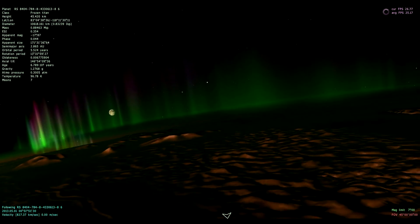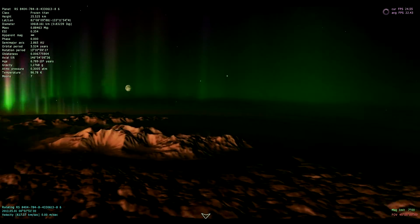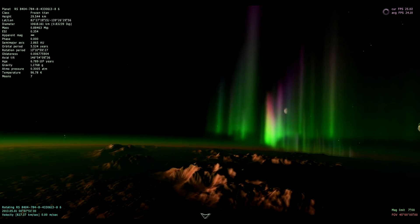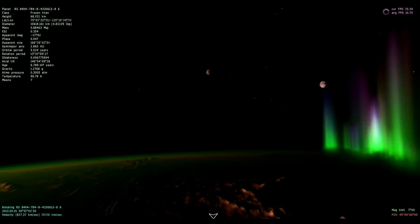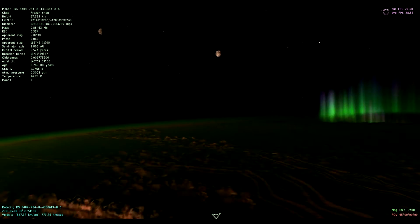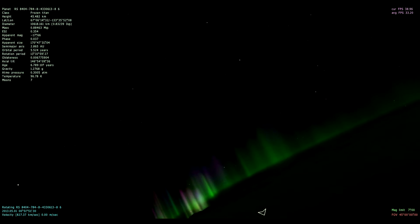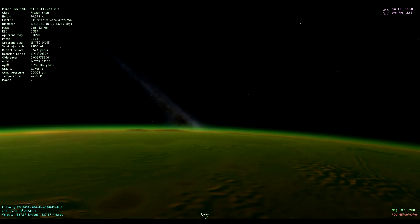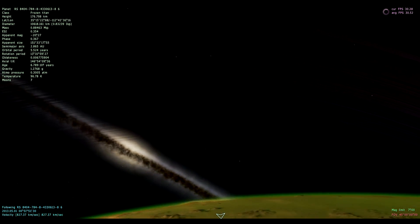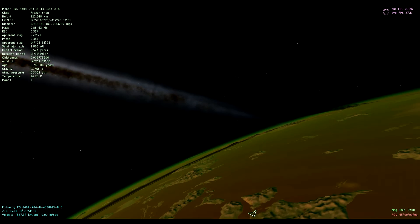Now you can really take some good screenshots, turn up the graphics, have all these textures load in properly, and all the elevation mapping. Auroras — you're on the lookout for auroras. How hot is this planet? 96.78 Kelvins — that is rather cold in Fahrenheit. And just so you know, I'm not actually in the Milky Way; I'm in a cluster of stars next to the Milky Way. So what you're looking at right there is the entire Milky Way. Quite interesting.